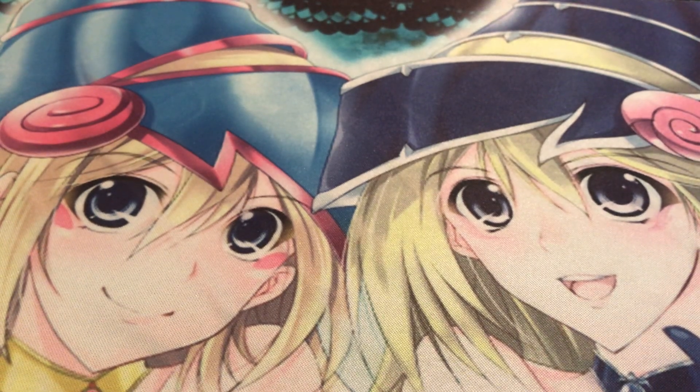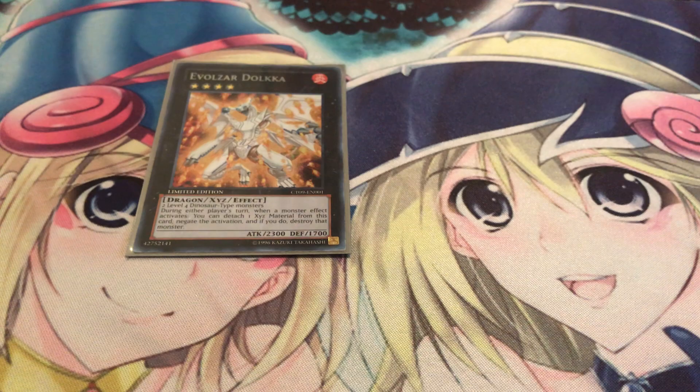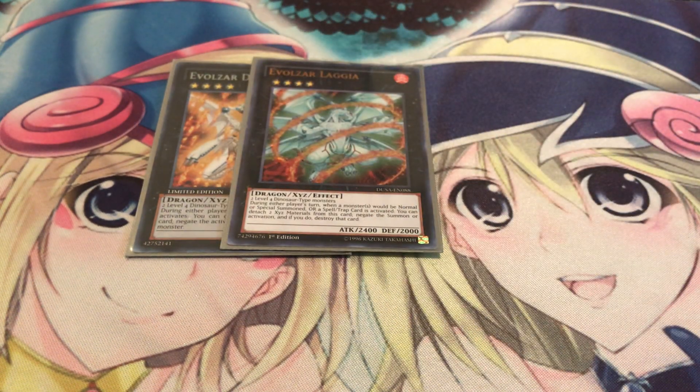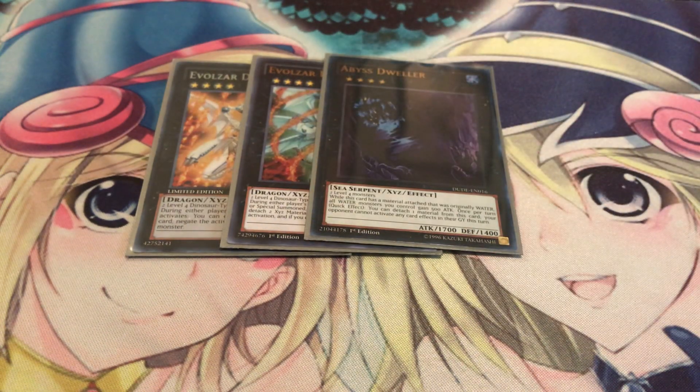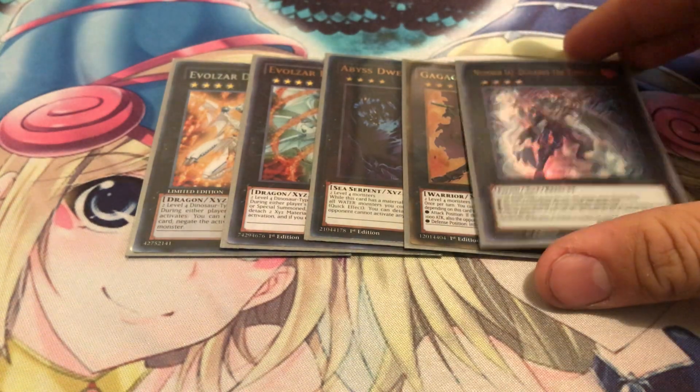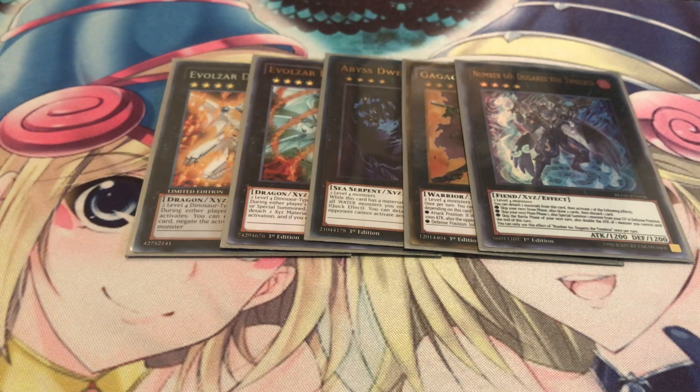I'm running a bunch of Rank 4s. Dolka - it's Solemn Strike and it's not once per turn, so it's a good way to stop cards like Nibiru or any hand trap overall. Lagia which is Solemn Judgment - can't say anything bad about that. Bistagur to lock out your opponent from graveyard effects. Gagaga Cowboy for time. I'm also running Number 60 - this card is nuts. You mainly want to use its effect on your Tyranno to skip your opponent's battle phase next turn and double the attack points of one monster you control until the end of this turn. So if you have Pentastag already at the ready with Tyranno, you're just going to do a lot of severe damage and it's going to be hard to get around.